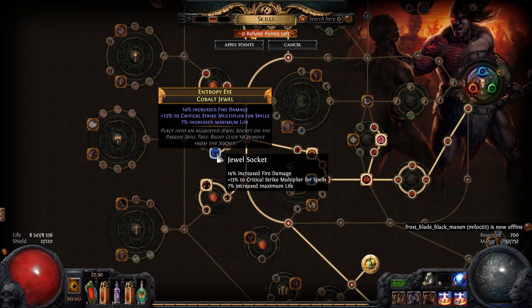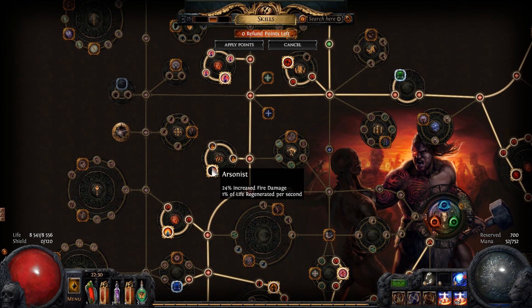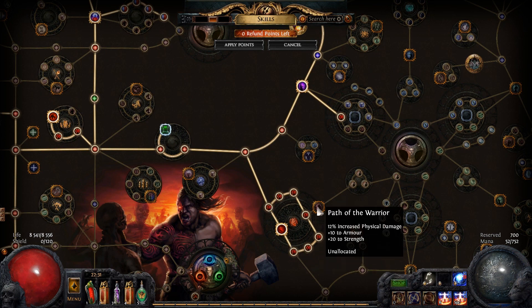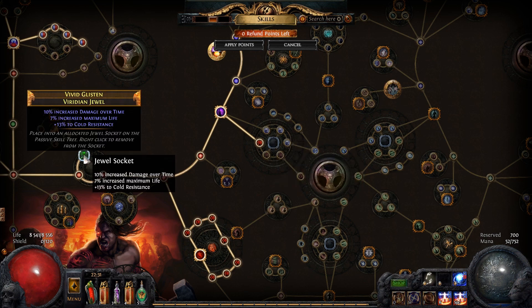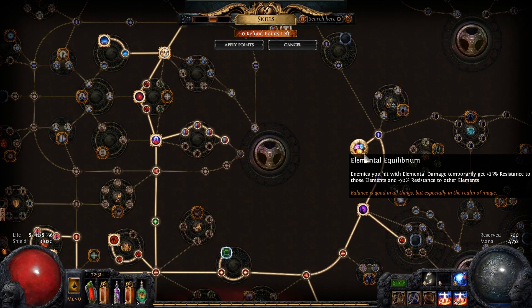I have Barbarism, Heart of the Warrior — almost 300% increased life — and I want to drop Barbarism soon to free up three passive skill points. I have Juggernaut, Tireless, and Combat Stamina. There's a Jewel socket with damage over time, maximum life, and some cold resistance. I have the big life cluster. I'm also working toward another Jewel socket for more life regeneration. I've recently taken Elemental Equilibrium, which is pretty awesome — a commenter recommended it and they were right.